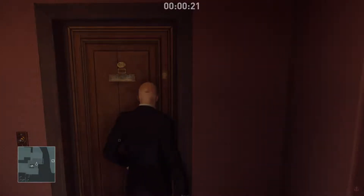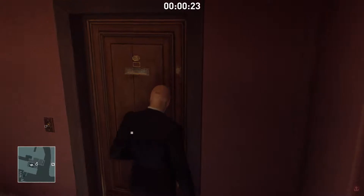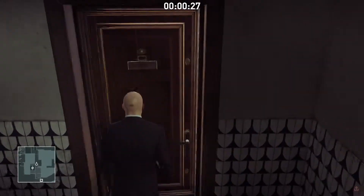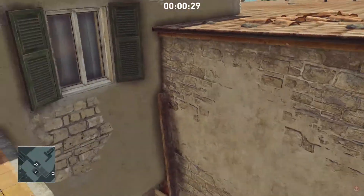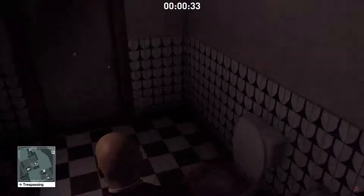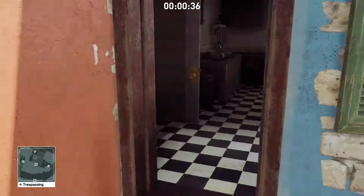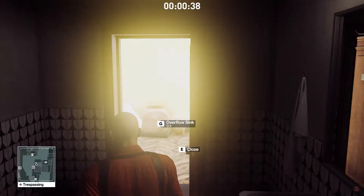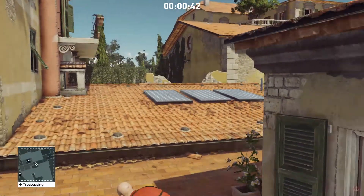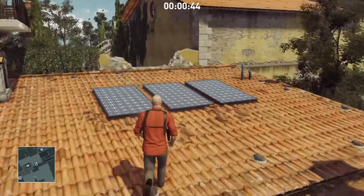I'm going to come up here to the ICA safehouse — I don't need anything in the safehouse, I'm just passing through. If you did stash something, it'll be right there. We're going to come down here, and in this apartment outside on the patio is a laundry basket with a mansion security disguise. Now our suit's in a safe place. No one ever comes into that apartment, so there's zero chance of someone catching you changing clothes there.